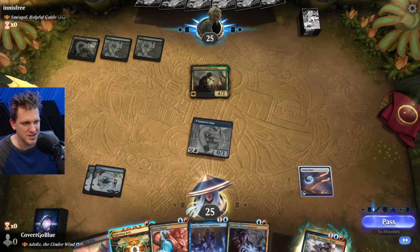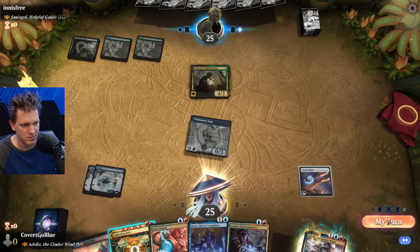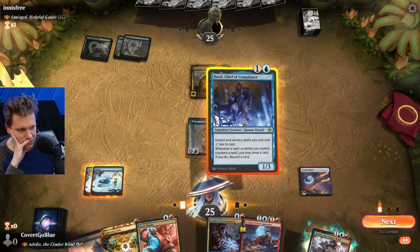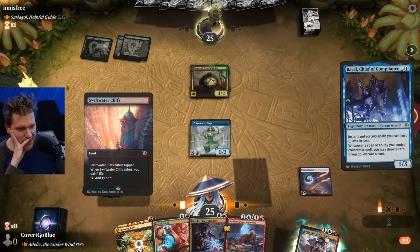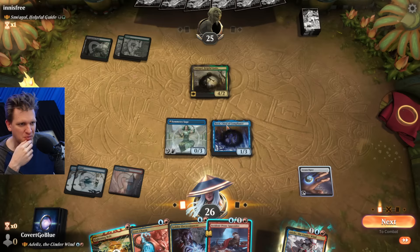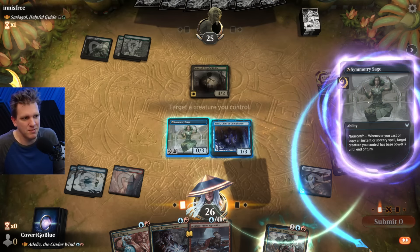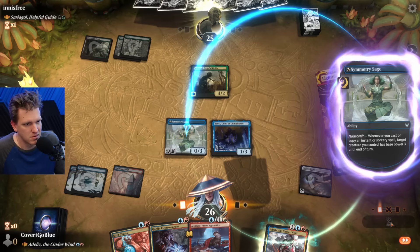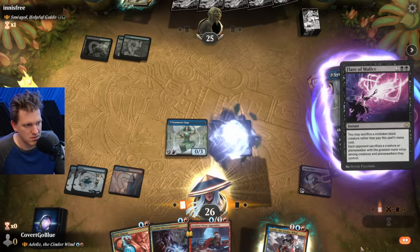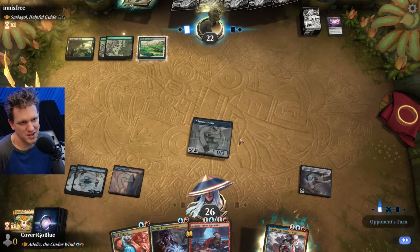We're choked on red mana but I can play the Brawl instead. No such luck drawing a red source. They have Flare of Malice, so that's going to kill the Brawl. At least I still get three damage and I traded one of my cost reducers that wasn't going to do anything because there was nothing to reduce the cost of.